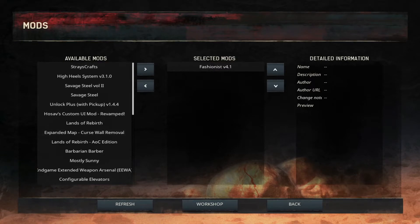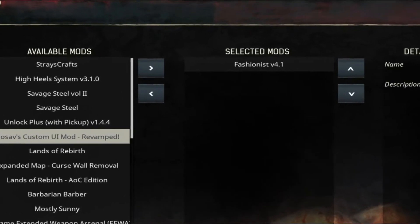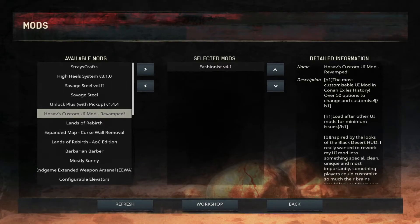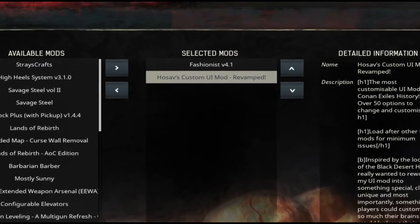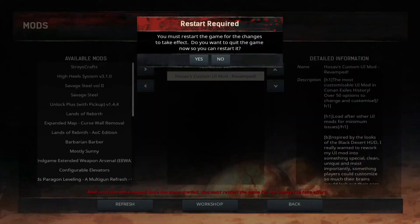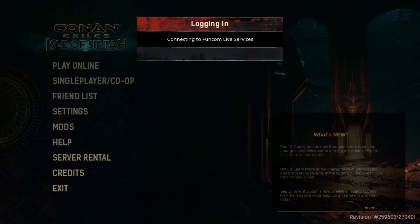Here you can see we found our Hosov's UI mod. We can highlight it and then click the right-facing arrow to move it into our selected mods section. While you have your mods selected, you can use the up and down arrows to move that mod wherever it needs to be to match the order on the server. Now our selected mods match the server's mods in the correct order, so we can restart the game and it will load in normally without the mod mismatch screen.